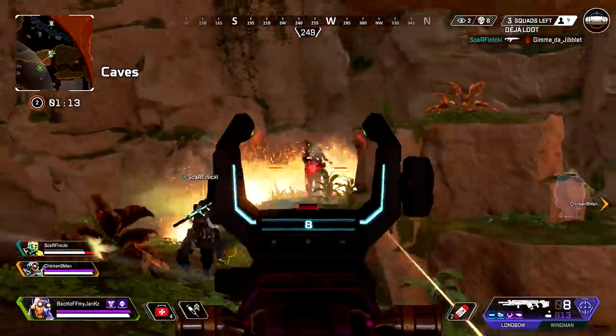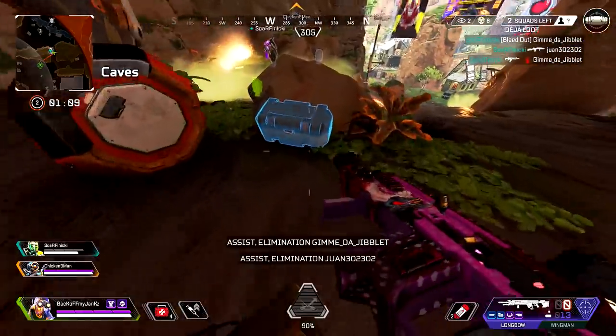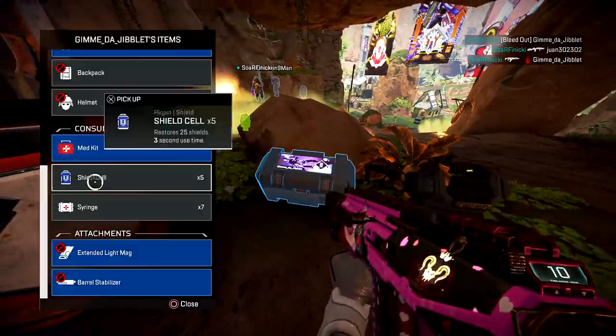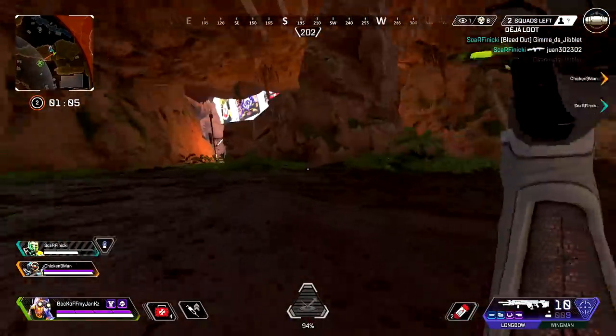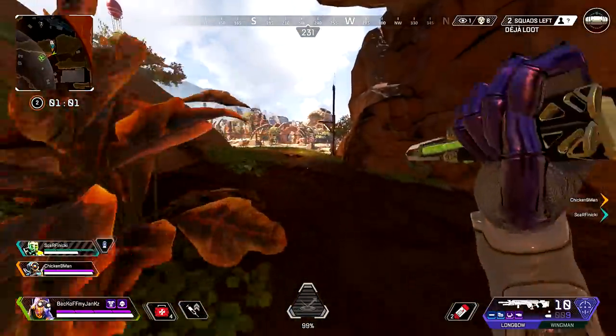Wraith one. What are you doing? He's one. Good shot, got Giblet. After all of that, there is only one squad left and the second zone hasn't moved yet.